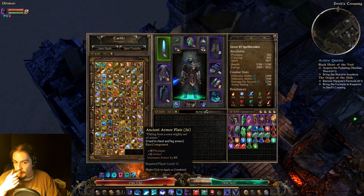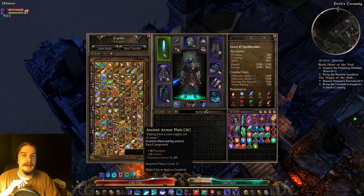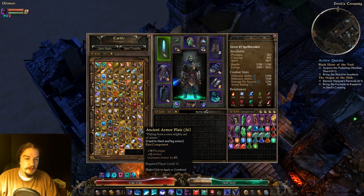Now on to the rare ones. Ancient Armor Plate used to be one of my go-tos and it's still really solid. Physique, Armor, and Percent Armor is actually not that bad for a heavy piece of armor. For chest and leg armor that's heavier, Ancient Armor Plate could be really good because of the Percent Armor.